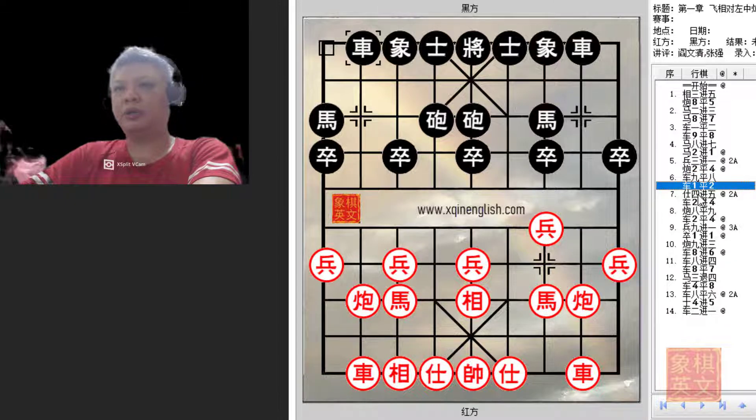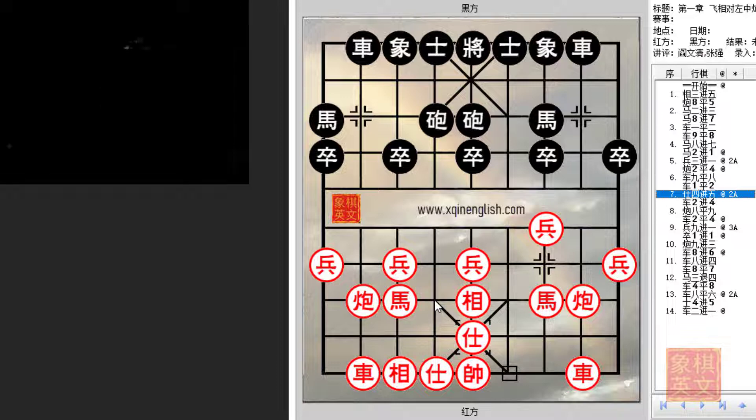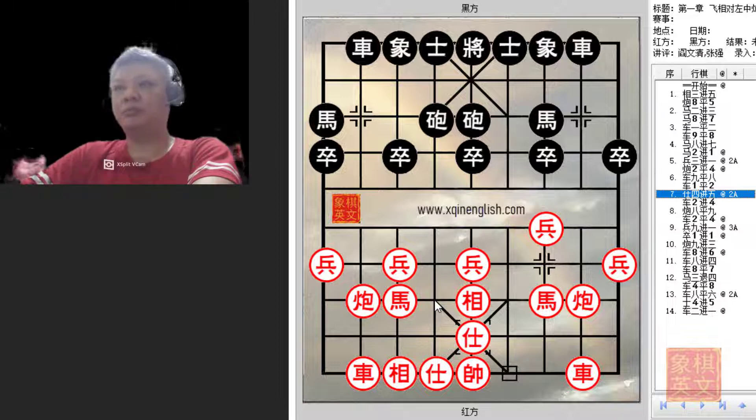Black would also develop likewise, and red will consolidate his defense with a4+5 to prevent the cannon from advancing. This is the sound move, and we would now adopt a wait-and-see attitude or approach to the game.